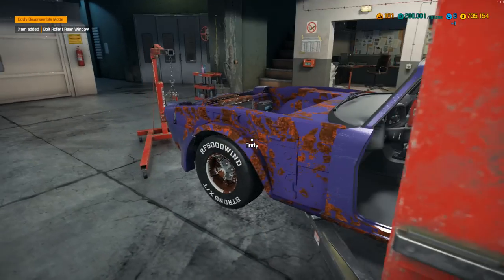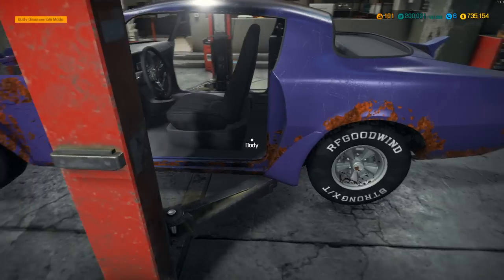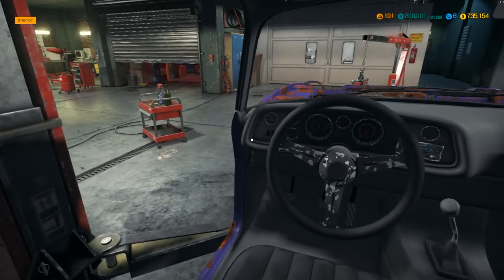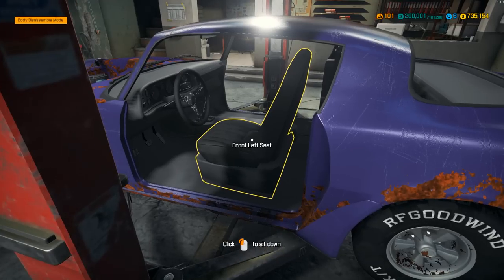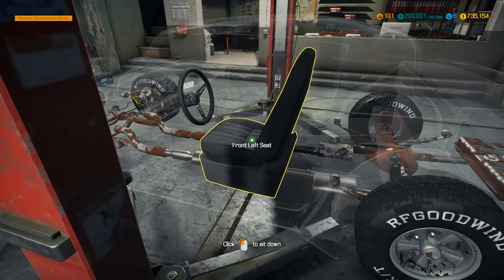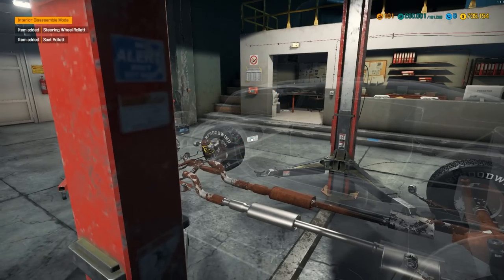The reason we're doing this is so we can paint it and repair the body. We'll also do the same with the interior. So just a disassembly — it looks nice. Even though it's a little crappy at the moment, it's still nice to sit in there. Let's go ahead and pull this out. We've got to go into interior disassemble — there we go. The driver's seat and steering wheel are coming out.